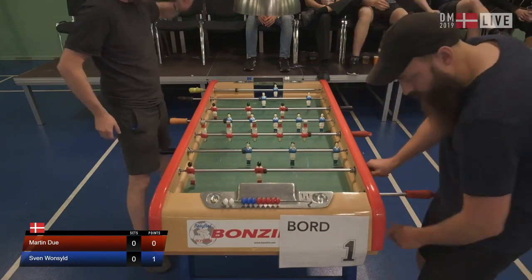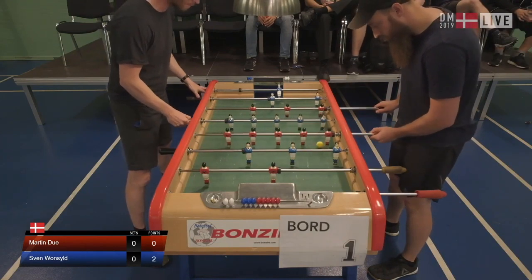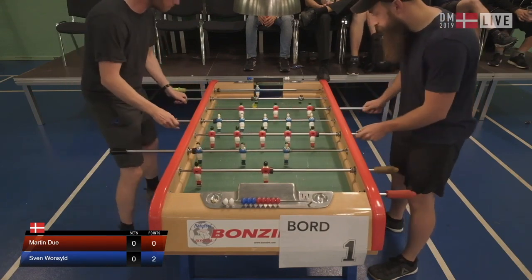Svend er en klassisk skubspiller, og Martin Due er faktisk også en skubspiller. Så det er to af de samme stilarter, vi skal se, bare med lidt forskellige skud. En god start for Svend, der er foran 2-0.